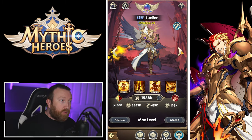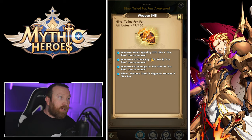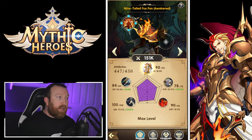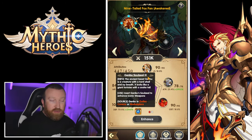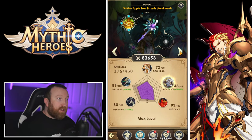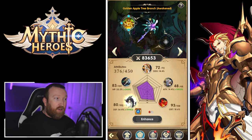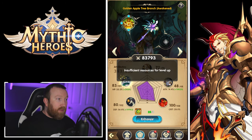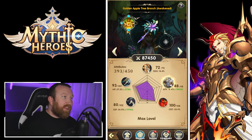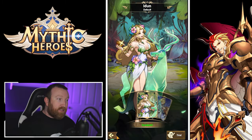The weapon system unlocks more features as you level it up through different breakpoints. The way to do that is by using soul seals obtained from different game modes — these upgrade and unlock different weapon tiers, costing gold to unlock. At different attribute totals, different features unlock; for example, at level 400 points total you unlock the next tier which reduces cooldowns. There are also skins for certain heroes' weapons.